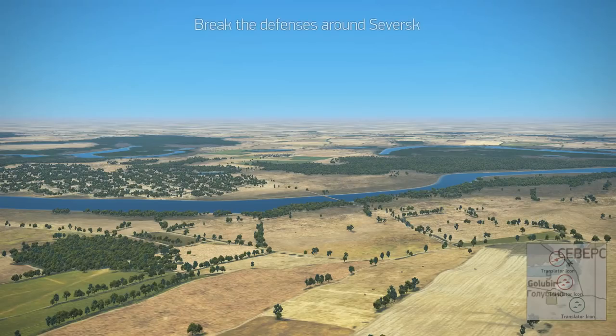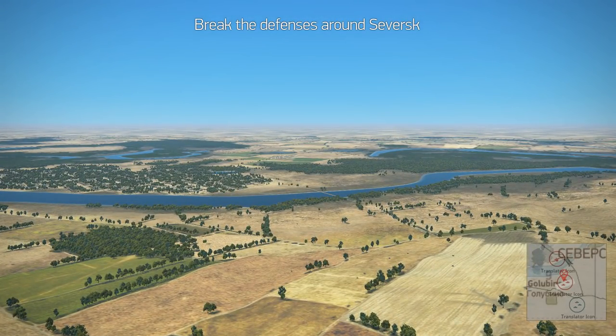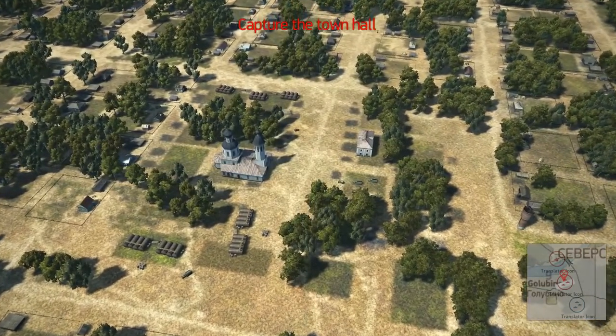Let's get the mission started. There we go - unpause. And then break the defenses and capture the town hall.